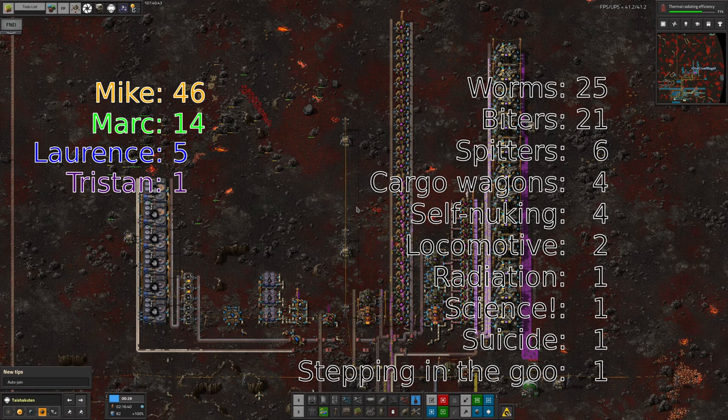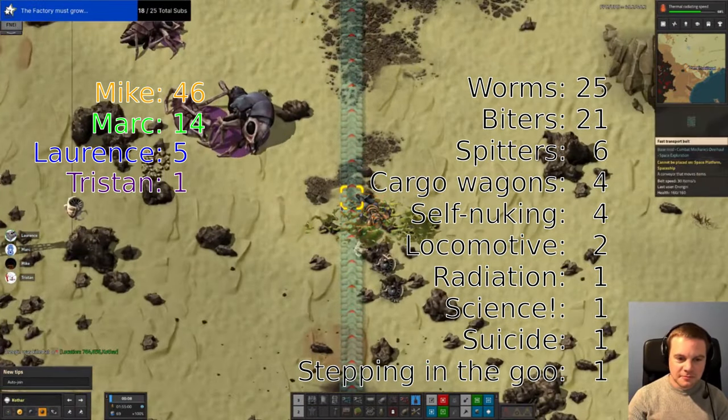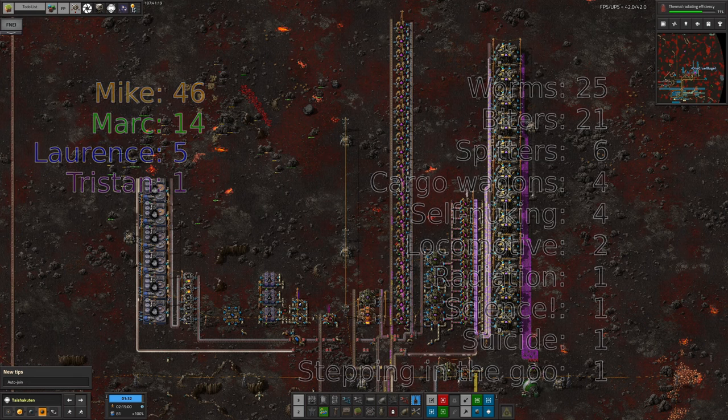We need to touch on the death counters because Mike did manage to die fairly spectacularly this stream - he went and stood in the goo. He was running around doing biter combat, defeated the biters in the area, got a bit overly complacent, stood in some goo, and promptly died. He's standing in spit with crashed bots all around - everything was dead and then he went and stood in the goo they dropped. That brings him up to a total of 46 deaths, which is now more than triple second place. Let's put it down to negligence.